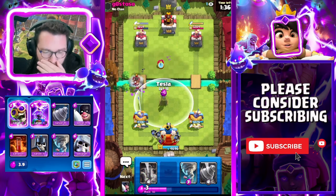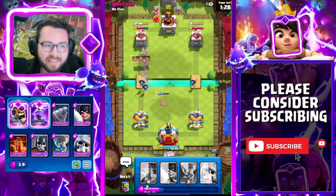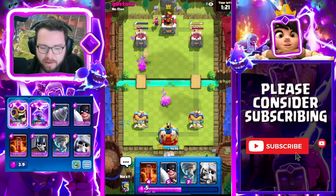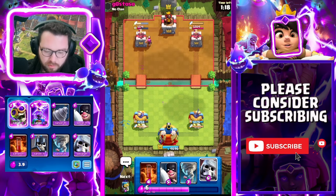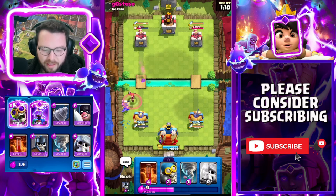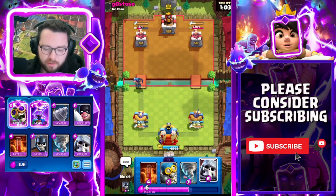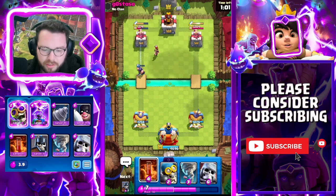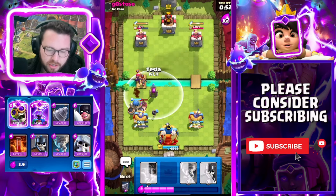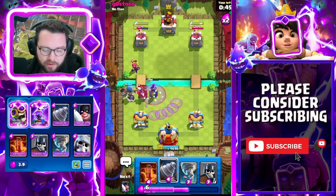In our first match, my opponent is running hog rider which is really bad in the meta right now. Hog EQ used to be all over the place and now it's struggling. My opponent is struggling to defend and we already have king tower activated. I'm going to get a lineup on the firecracker — look at how good that executioner is, it just one-shot the firecracker and then took care of the valkyrie. Double elixir is going to get even better for us as well.